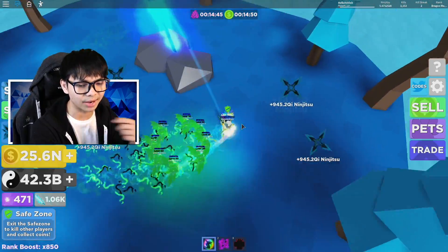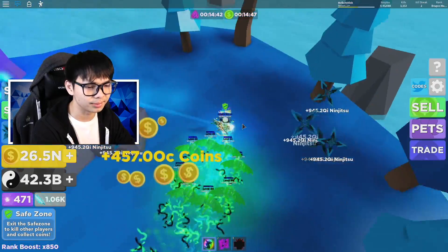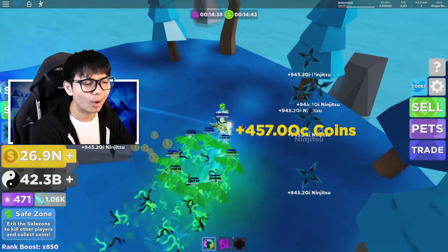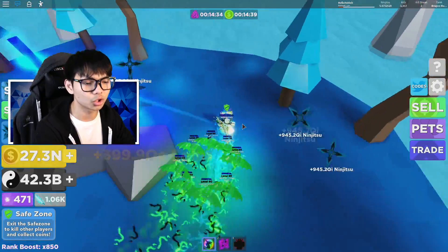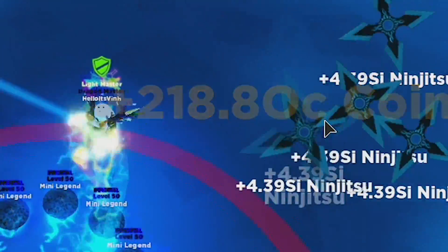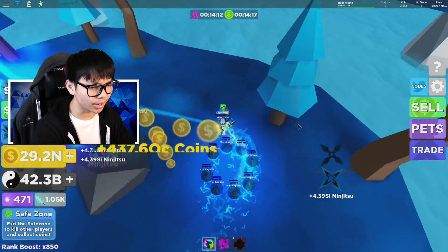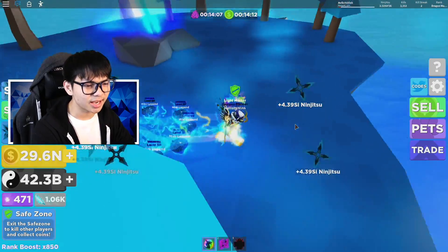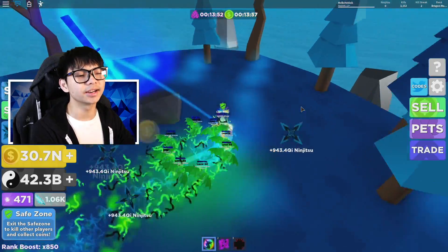We're at 25.6 now — that's cool. Every single sale I'm getting like 457 coins, not that much though. Let me check how much I get with the blue pets instead. With the blue ones it looks like I get about half the amount — like 300k — not that bad, but the green ones actually look better.